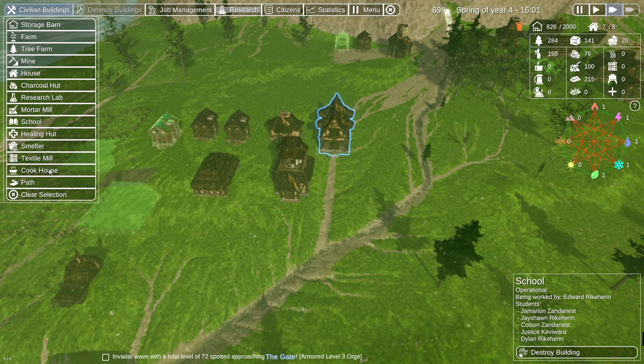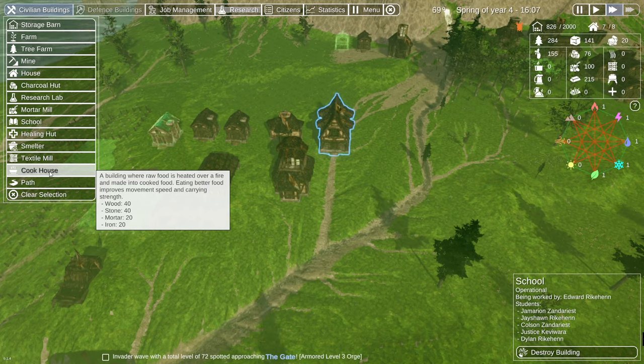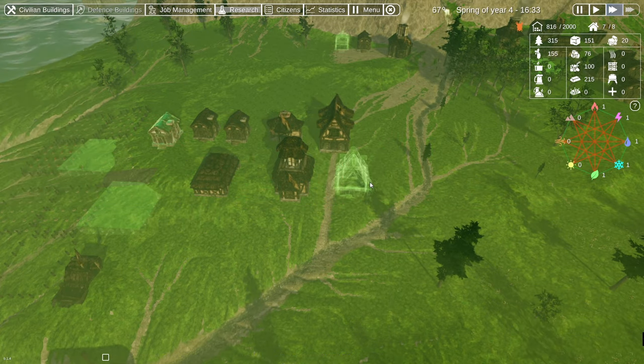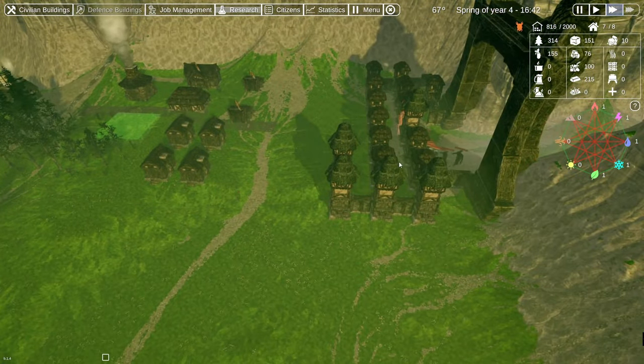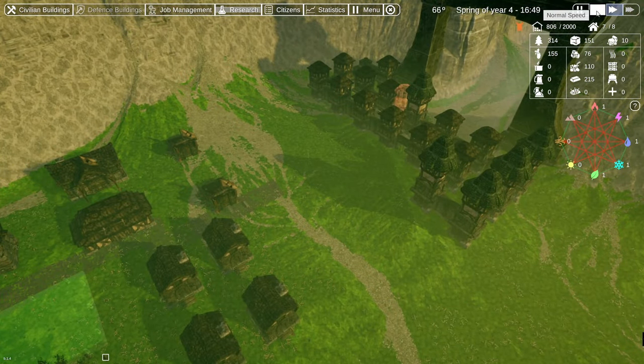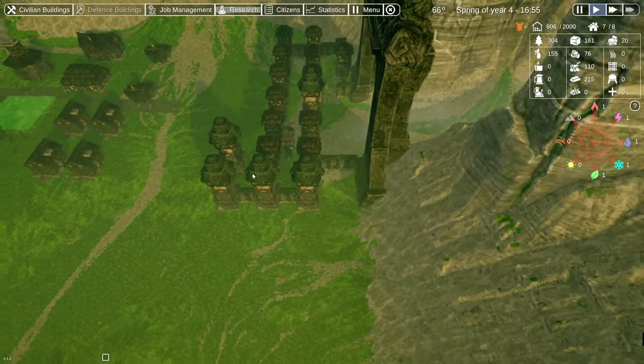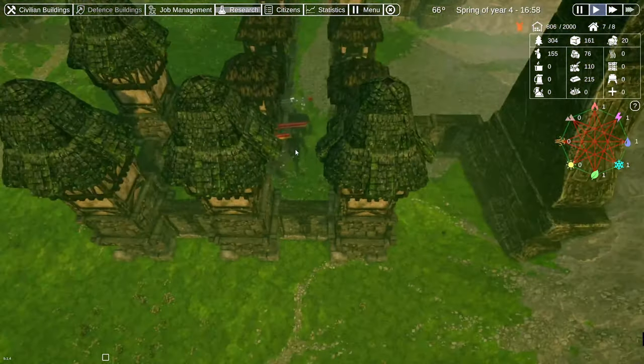Cook house: a building where raw food is heated over a fire and made into cooked food. Eating better food improves movement speed and carrying strength — I like the sound of that. We've got all those supplies, so let's place it. Leave that one on medium priority. Oh, we've got our towers — let's slow this down. Yeah, they're cutting through that open spot. We may pay a price for that.